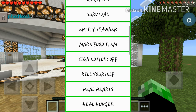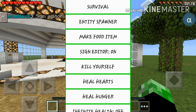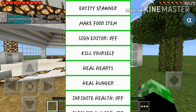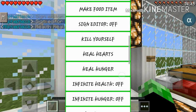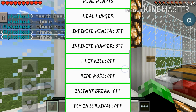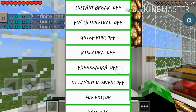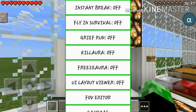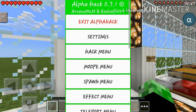You could turn it off and on, switch between creative and survival, and make food items — apparently you can make your own mod for food items, which is completely sick. There's a sign editor, cure yourself, heal all hearts, infinite health, infinite hunger, one hit kill, ride mobs, insta break, and flying in survival which you can use in servers. Kill aura — I'm pretty sure once you go near a mob it's going to kill them. Fire punch — when you punch it gives you fire punch.